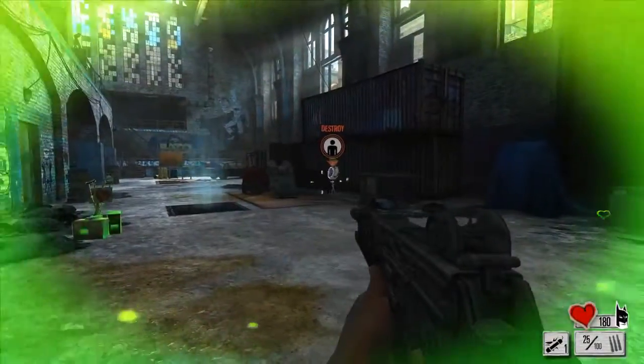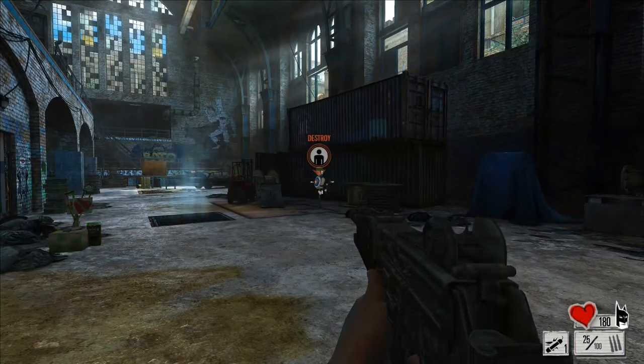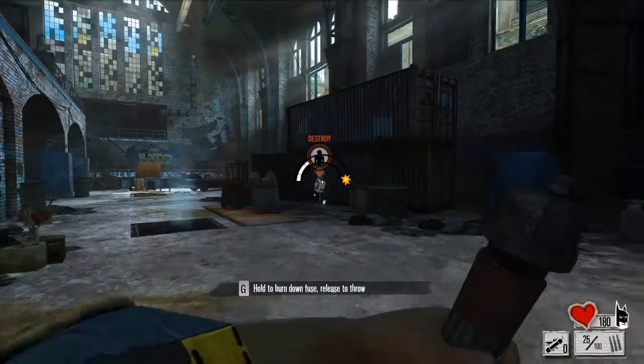Let's talk about the thrown items for a minute, shall we? Try out these pipe bombs. You can burn down the fuse to time when they explode. Nice.